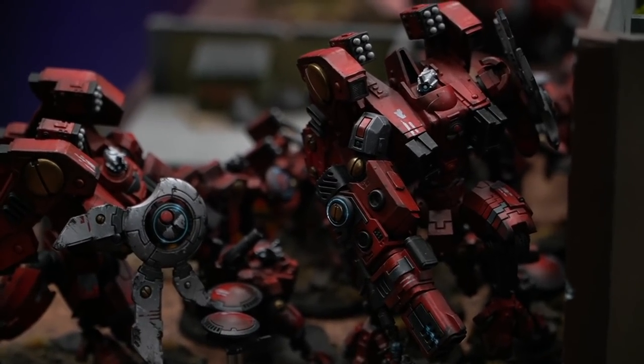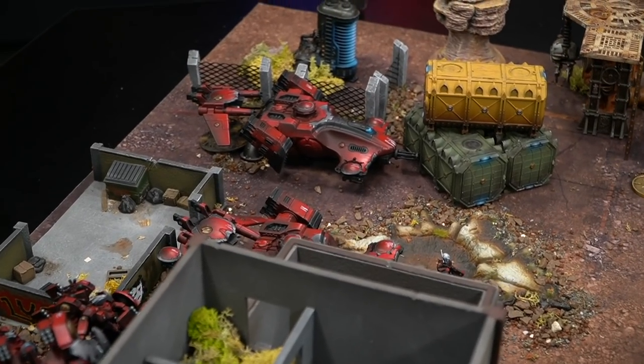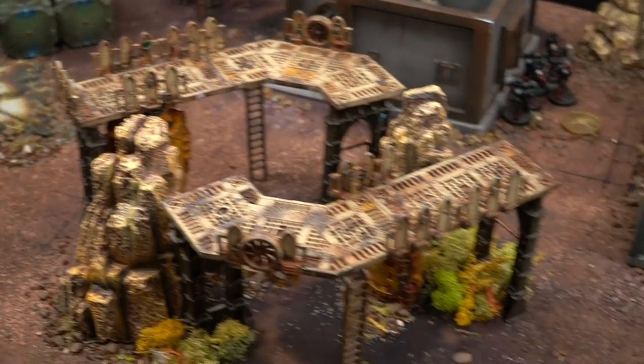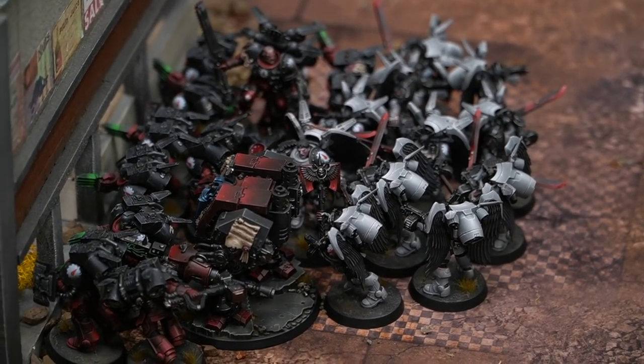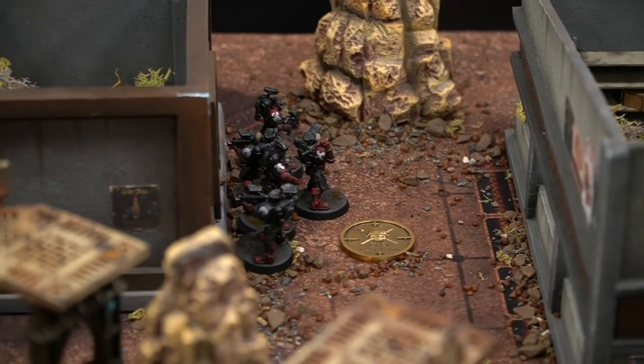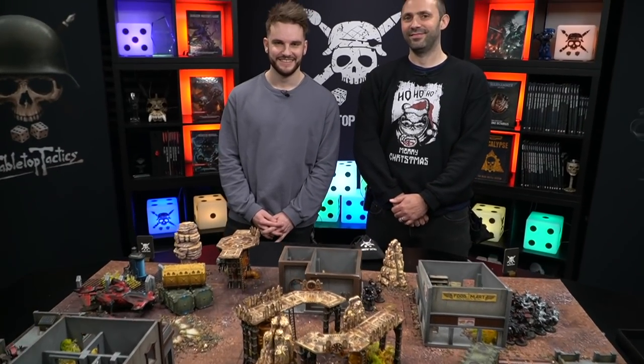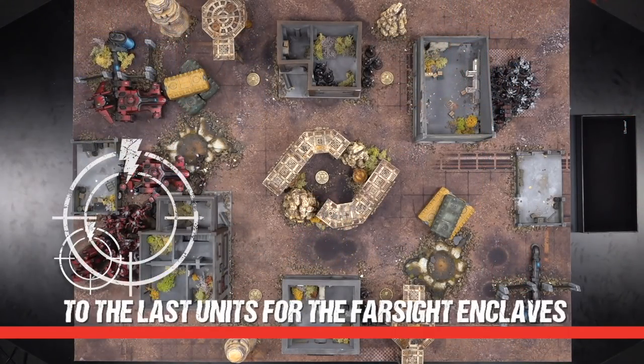We are ready to kick things off. The Tau are deployed on one side of the battlefield — extra points for being beautiful; what a gorgeous army. The Flesh Terrors are also deployed on the other side, raring to go — blades, claws, teeth, and some units sneaking forwards towards the enemy. It's almost going to be a shame to remove models. Our generals are ready, secondaries are picked, and we are ready to see who goes first. Fletcher rolls and the Flesh Terrors will be going first this day.